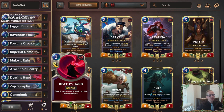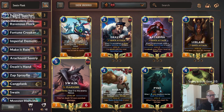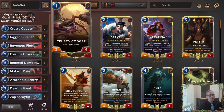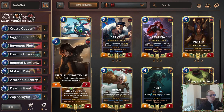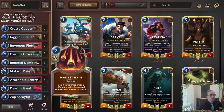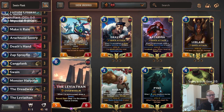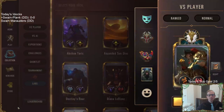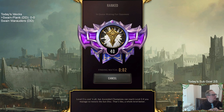We'll have Spray Fins to draw some spells, Death Sand, Make It Rain, Ravenous Flock — all those dealing damage to level up Swain. We'll also have Krusty Codger as a one-drop that levels up Swain because it does two to itself. Fortune Croker deals two damage, those level up Swain. Demolitionist does one and then two. So we have different ways to level up Swain. Double Boat deck — Swain Plank Double Boats. We're going to play the games in Ranked. I think both this deck and the next are good enough for Ranked.